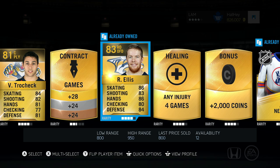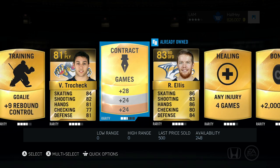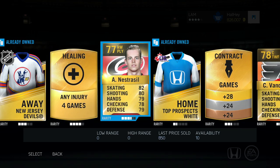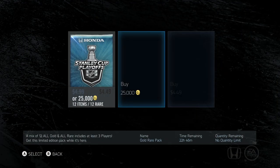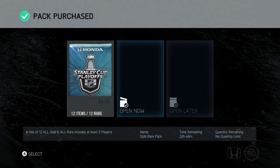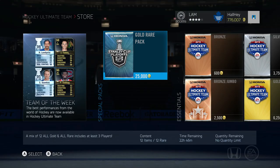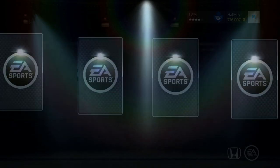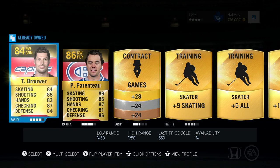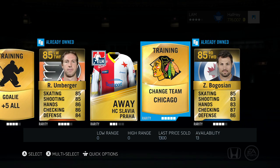Next pack: Trocek, Ellis - not a bad defenseman - Nestrisil, and Vanderbilt. Lots of young guys but don't exactly need those; all to the collection. Last couple packs here - gold rare pack, let's see what we get. Maybe opening later is the problem. Sending to the unopened items list. Now they're in my unopened packs - let's try opening them up. We got PA Parenteau - not a bad player, he did get a milestone card recently - but nothing too special.